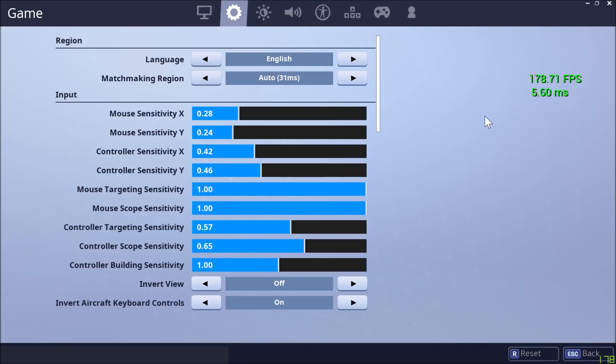I have it on auto. Sometimes it's better to change it, but usually auto is best — it'll find the best server for you. You want to find the server that's closest to you. I live in New England, so I'll probably get the northeast server. If you're in Europe, don't be connecting to the California west coast server, because your ping is going to be really high and you're going to be lagging a lot.